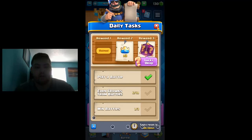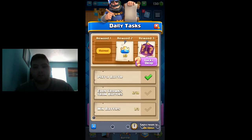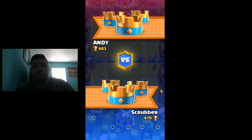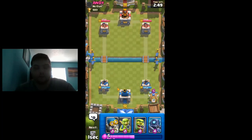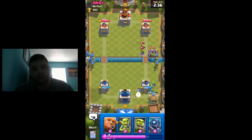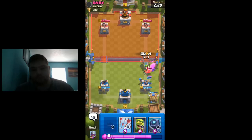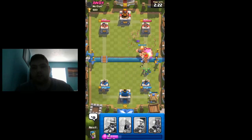Let's start opening a chest — actually let's wait, it might be a gold chest. Let's look at the free shop offers. I got minions — a lot of people use minions, fair enough, it's like the only air troop. Does a one-level arrows kill a bomber? Yes it does — okay, I was wondering.